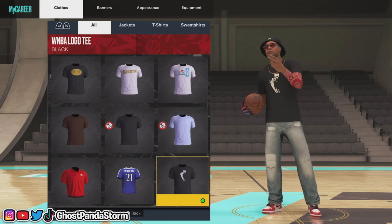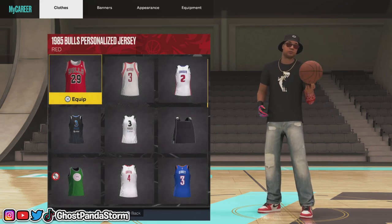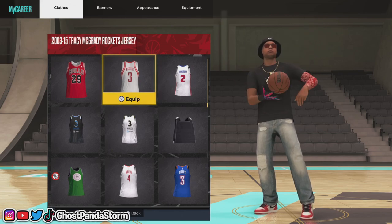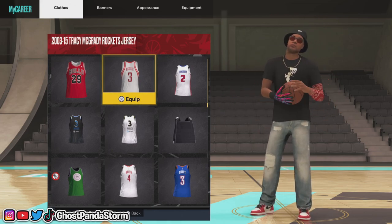Now that we have our t-shirt selected, what we need to do is back out and then go over to Vest. Vest is where all of your jerseys will be, including actual vests. All you got to do is choose whatever jersey that you want and it will go right over your shirt.